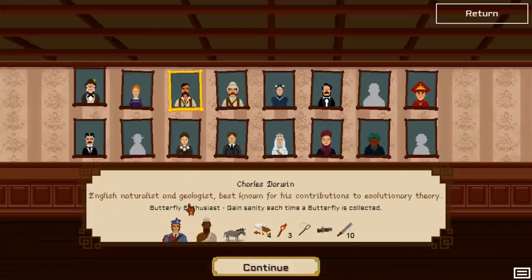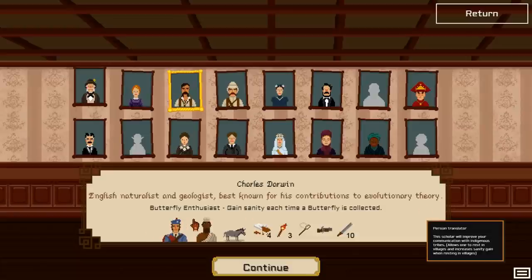Charles Darwin — English naturalist and geologist, best known for his contribution to evolutionary theory. He is a butterfly enthusiast; he gains sanity each time a butterfly is collected. He is accompanied by a Scottish soldier, a Persian translator, he has a donkey, four charcoal rations, three torches, a butterfly net, a shotgun and a machete.